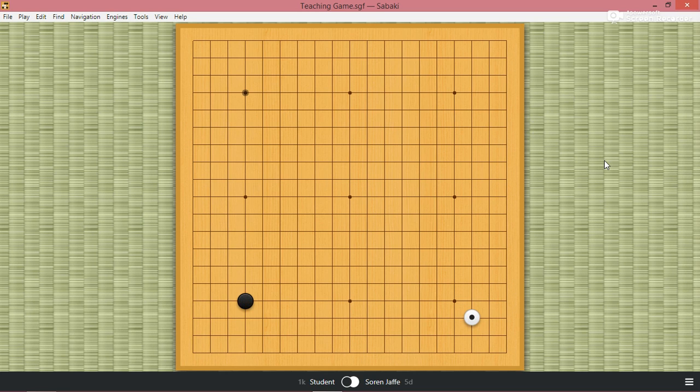So I'm white, my student is black. I very rarely do this opening, but I'm trying to expose my student to new openings, so that's why I did it. Boom to boom. Just for the sake of not having a symmetrical shape, I think black should maybe even just extend large knights, or come from this direction. But there's nothing wrong with this — just my personal preference.